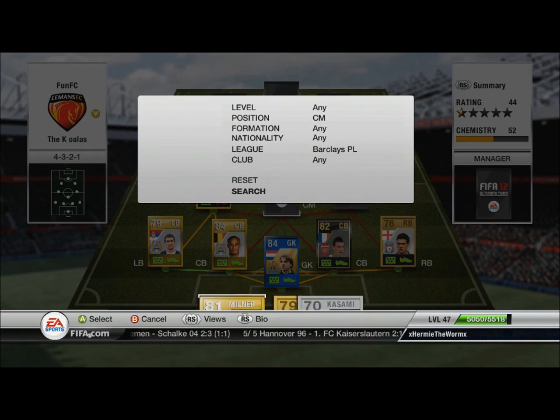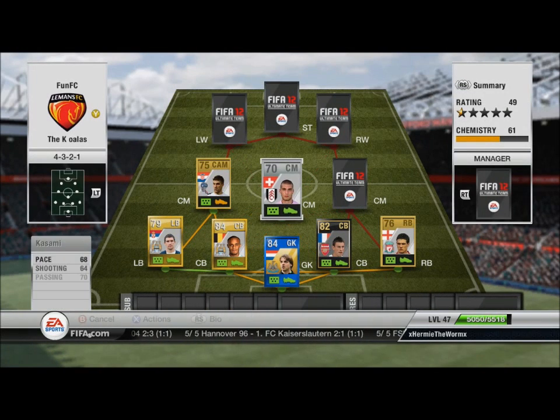The centre mid is going to be Kasami, and this guy is a bit of a gem. If you've never checked out this guy, he's a silver from Fulham. He's got a long shot trait and is an absolute beast when he gets on to it. He's got 76 strength, 74 ball control, 73 long shot, and 78 shot power — so he's got a rocket on him. Decent stats for a silver: 66 defending isn't too bad, he's going to win you some tackles. He's pretty tall and pretty strong, so check him out.